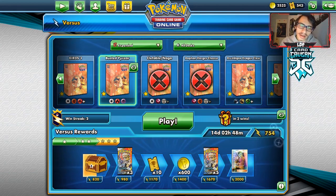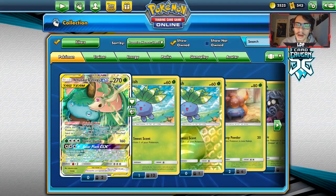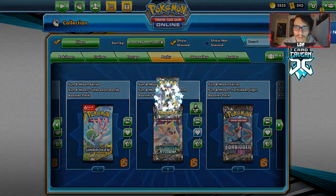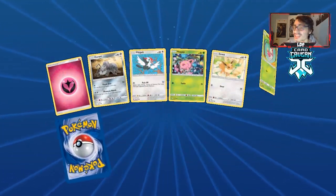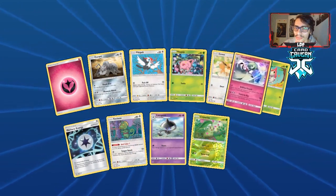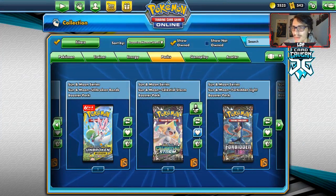We can open a Lost Thunder pack here — hoping to maybe pull a Full Art Marshadow, a Full Art Zeraora, or a Secret Rare Custom Catcher. We pull some common Pokemon. Not expecting too much, but that's another win with the deck, so we'll do another game.